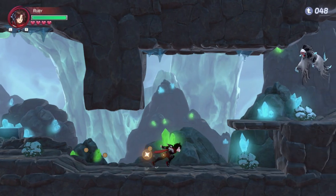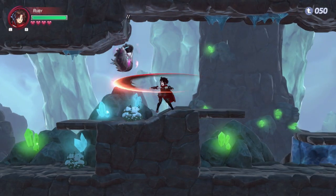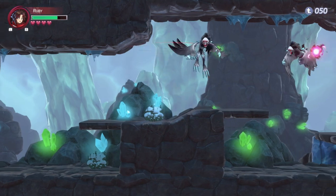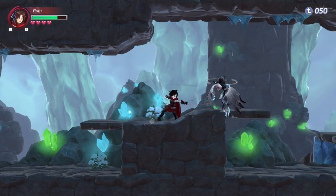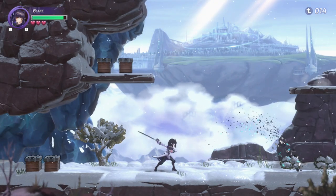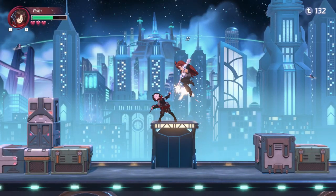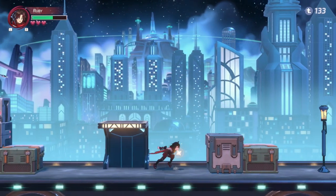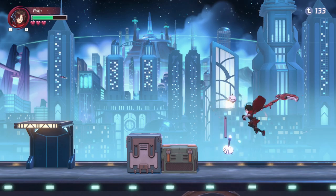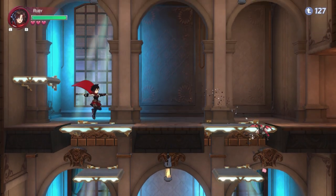Gameplay then, and it's an action platformer though influenced by metroidvanias in some ways. Kicking off the game, it introduces us to the 4 main team members: Ruby, Weiss, Blake and Yang. Each can freely be selected in-game using the triggers, and we share a health bar amongst them in the upper left of the screen. The hearts are the core health and the green bar is your energy — this acts as a shield but can also be used to fire a gun for each character.